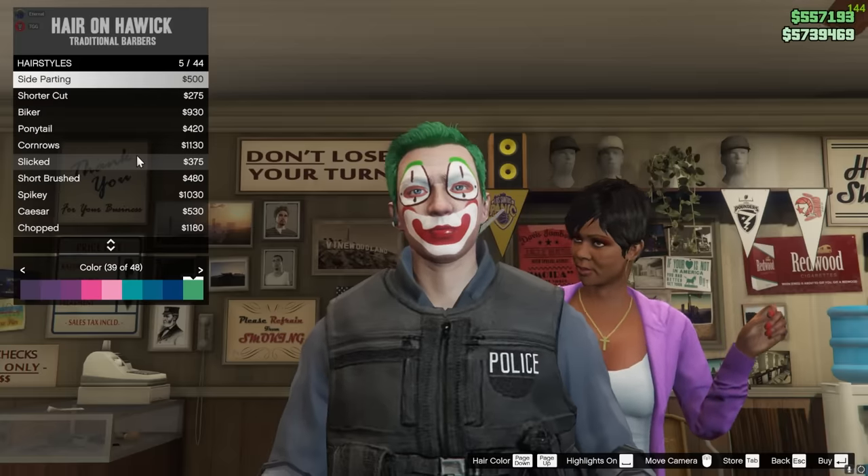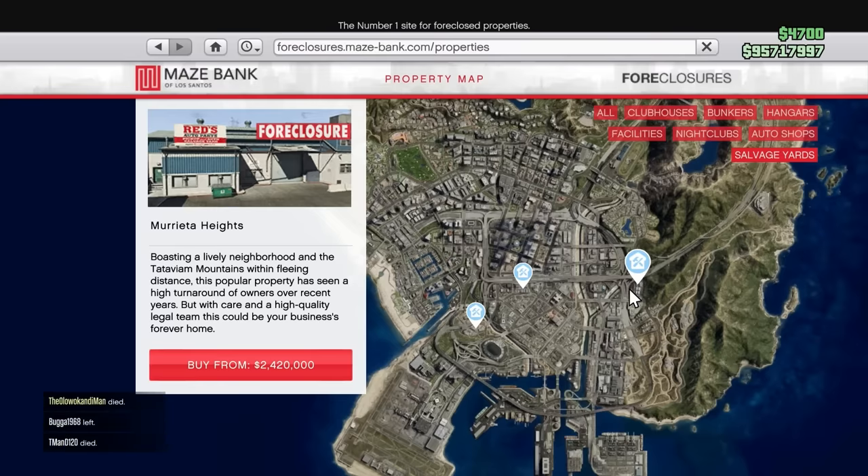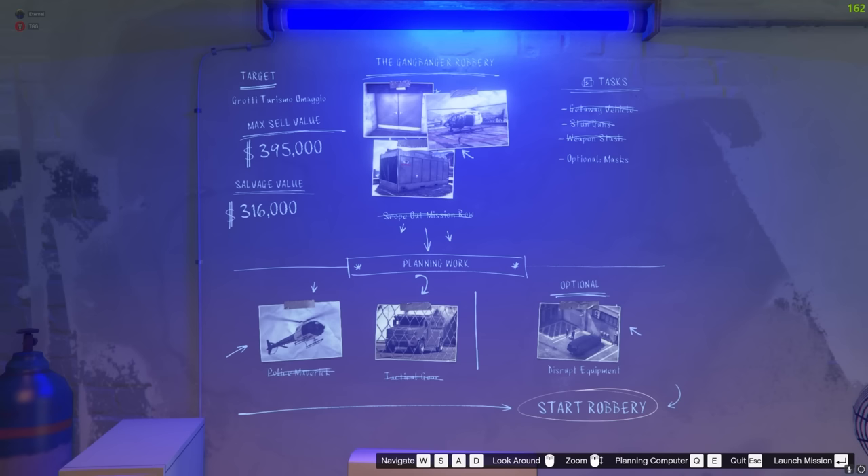First thing you need to do is buy the new salvage yard business. I know it is a bit expensive, but that's the only way to do it. Then you need to start up the gangbanger robbery. The vehicle robberies in the salvage yard are going to rotate weekly, but at least for the week I'm recording this video — the first week this came out — you're going to want to start up the Omagio robbery.